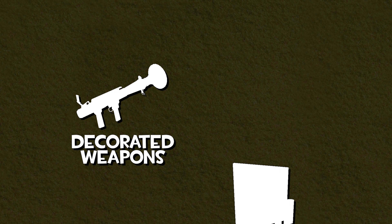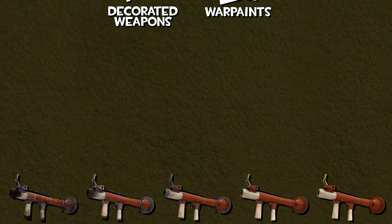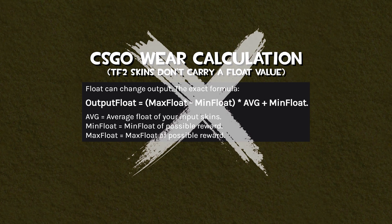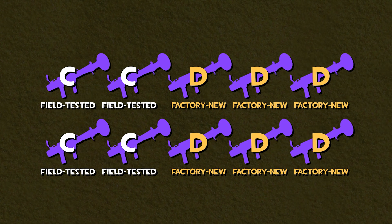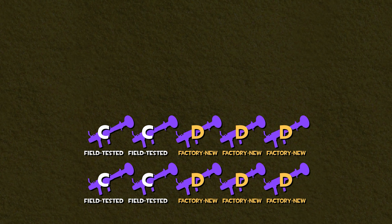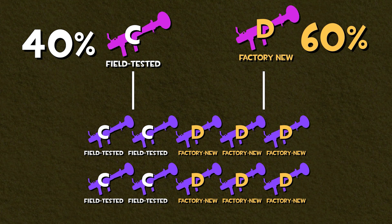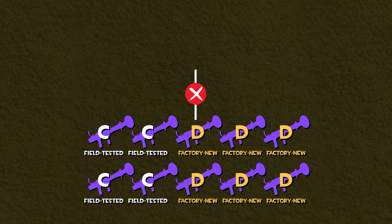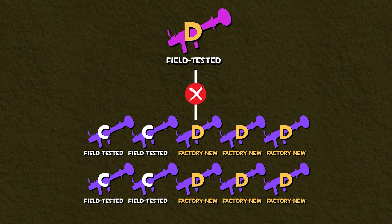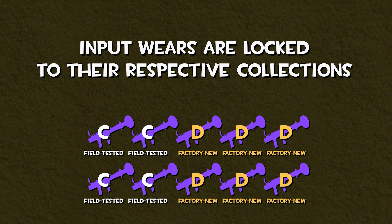If you are using decorated weapons or war paints, you also need to take the wear of those items into account. Unlike CSGO, the wears of TF2 skins aren't averaged out using a complex formula. For example, say you put in four field-tested skins from collection C and six factory new skins from collection D. The outcome odds would be a 40% chance at a field-tested skin from collection C and a 60% chance at a factory new skin from collection D. You would not receive, for example, a factory new skin from collection C or a field-tested skin from collection D — the wears of the skins are locked to their respective collections.